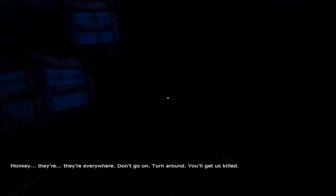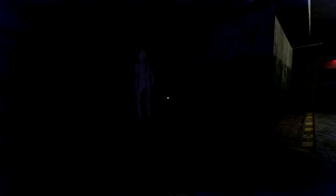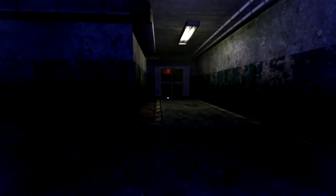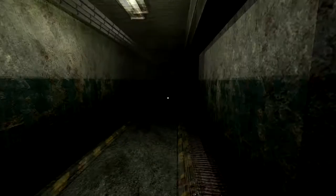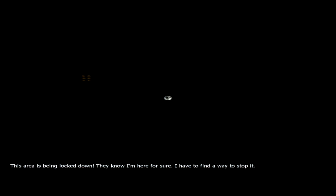Monkeys — they're everywhere. Turn around, you'll get us killed. There's one right here. What I'm going to do is there's a switch right here next to him, and then you just got to run through those doors and he won't follow you. Thanks for letting me use the switch. It glitched out apparently, so I do it again. And there we go — it lets you through here. If he can't follow you through there, the doors lock immediately.